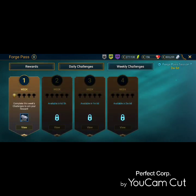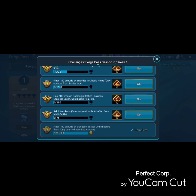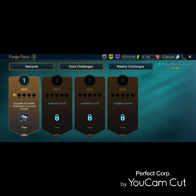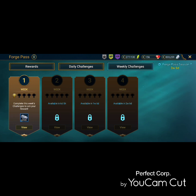Weekly challenges are only for gold pass holders. If you complete all of them, you get 200 extra points. Each one you complete gives you an extra 12 points. Every seven days a new week unlocks, and you can continue working on previous weeks — so if you didn't finish week one before week two opened, that's okay, you can still work on week one and get points for that.